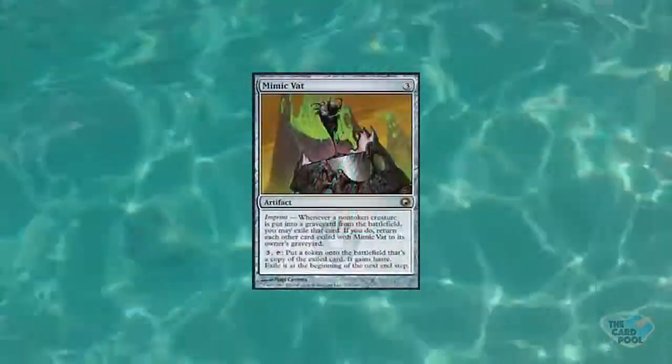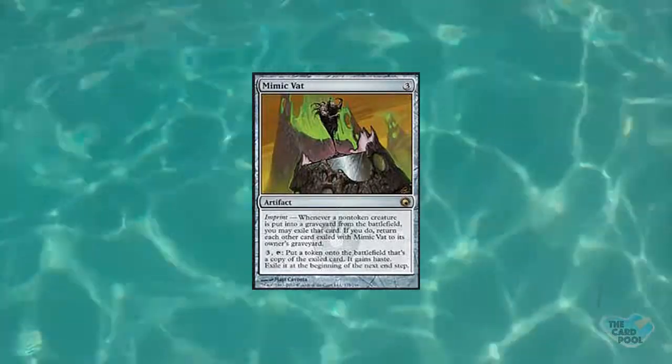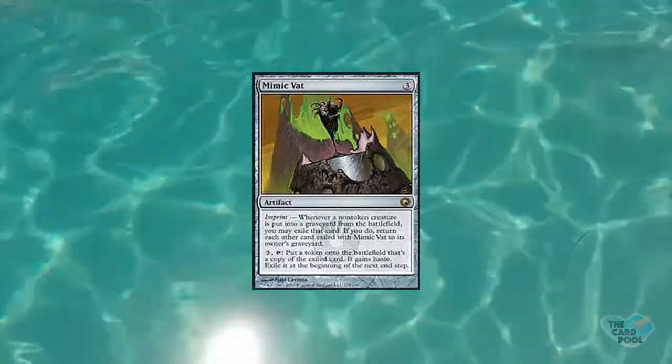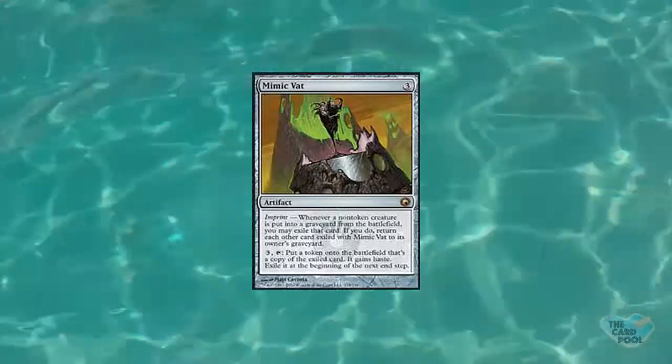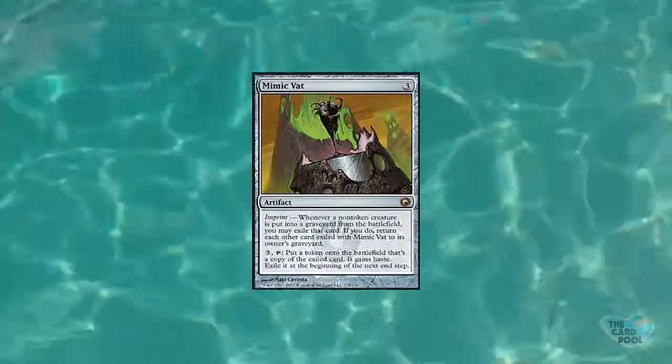My number four is called Mimic Vat — a three-drop artifact with the imprint mechanic. Whenever a nontoken creature is put into the graveyard from the battlefield, you may exile it and imprint it onto this card. Then for three mana and tapping it, you put a token onto the battlefield that's a copy of the exiled card, it gains haste, and you exile it at the next end step. It's bizarre, nifty, and unique — almost gimmicky, but it's better than that.